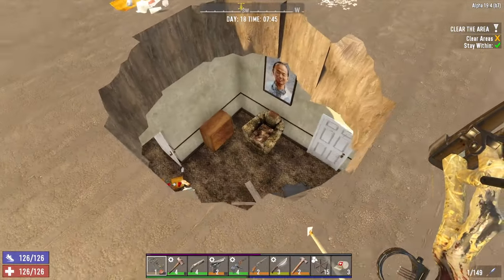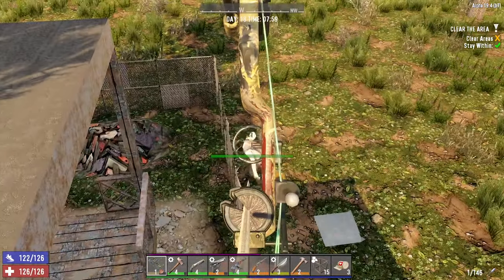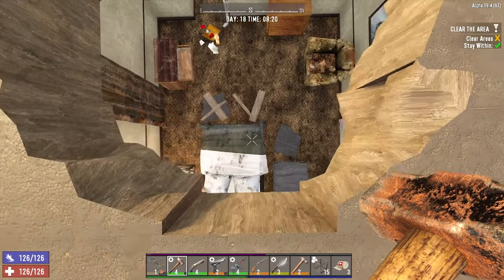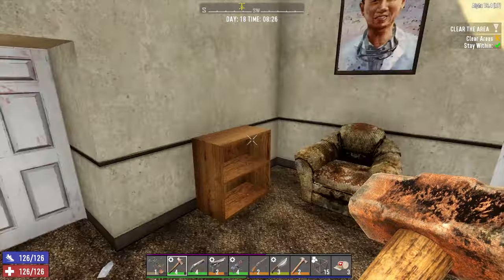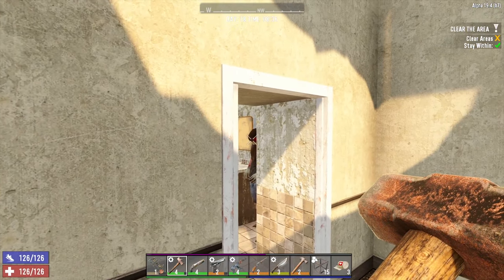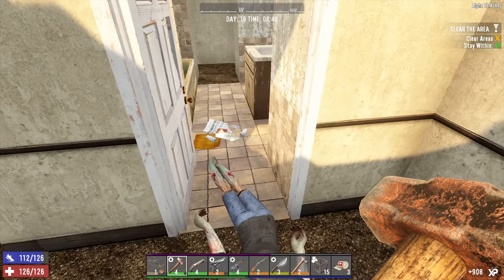We're waking someone up — no, I don't think we have actually, I think it's just the cowboy from outside. Yeah, it is. Let's deal with this guy. Get rid of that guy, don't really fancy him sneaking up on me. Shut that door — there's definitely going to be someone in there. Hello — no one in there, interesting. Oh hello, I can see a little head poking out. It's a spider zombie.